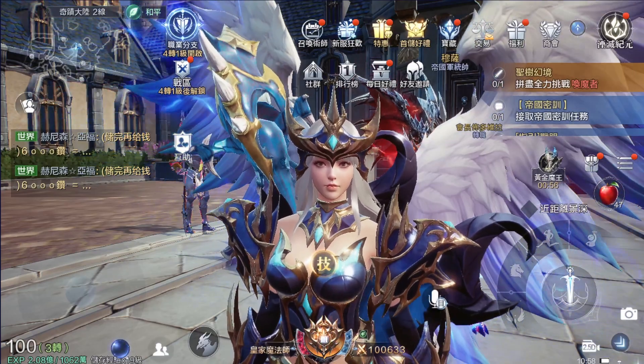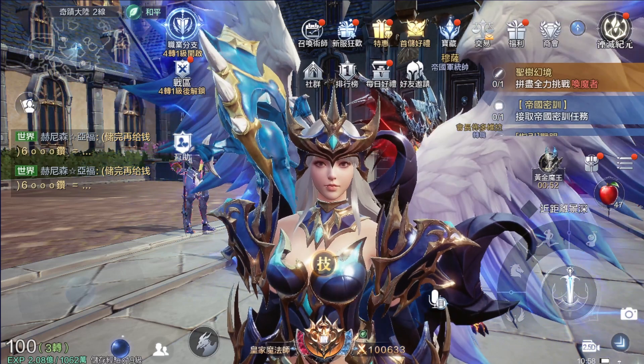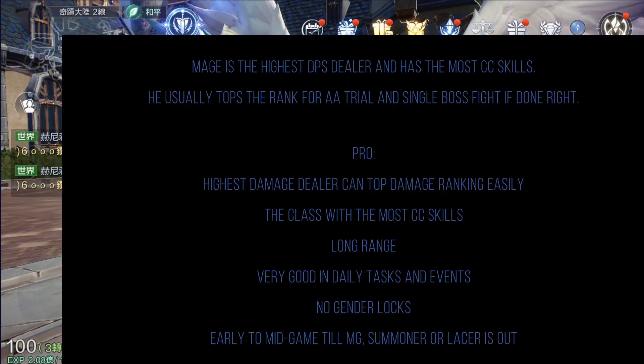What's up everyone, today we are going to look at the Mage class, their skills and talents plus future prospects. Mage is the highest DPS dealer and has the most crowd control skills. He or she usually tops the rank for AA trial and single boss fight if done right.